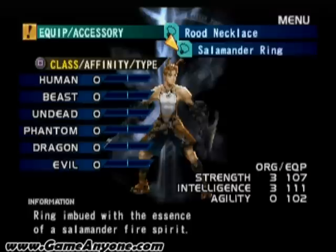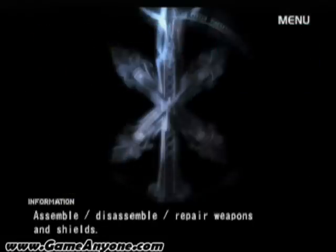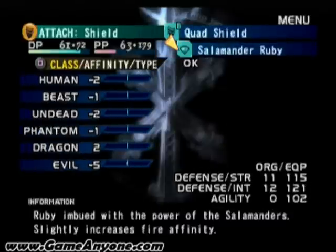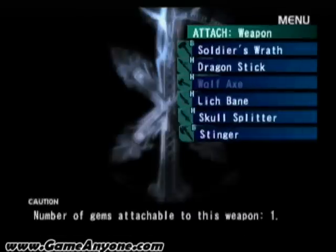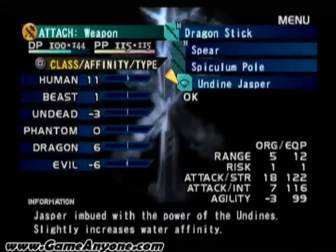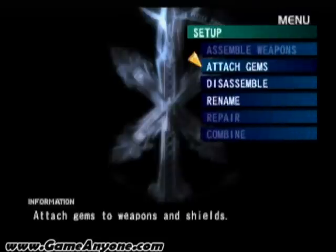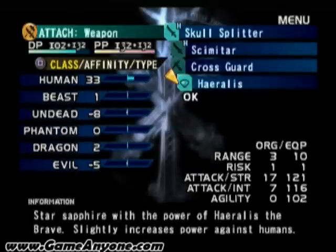Salamander ring — need to put that on, protects us from fire. And we need to check the gems. We have a fire-based boss coming up here. Salamander ruby — good. And one of our weapons has an Undyne — Rimoire Undyne, Undyne Jasper. Put the Dragonite back in there. And we can attach gems to our current weapon, Skull Splitter, because it's a Phantom I believe that we're gonna fight.